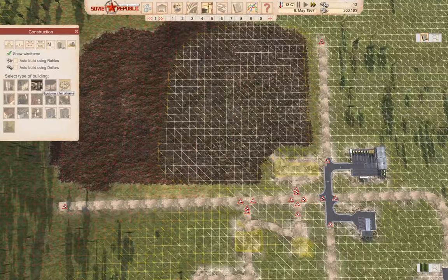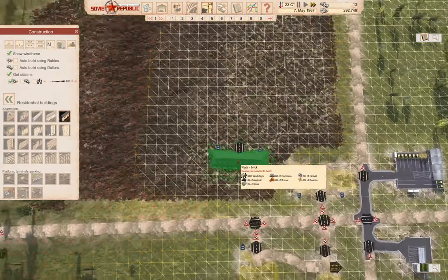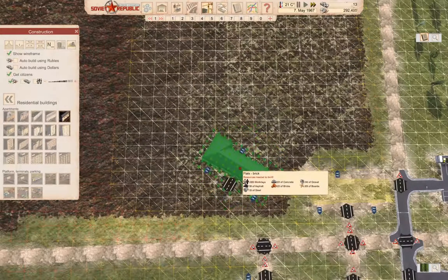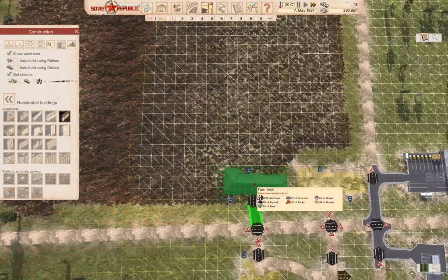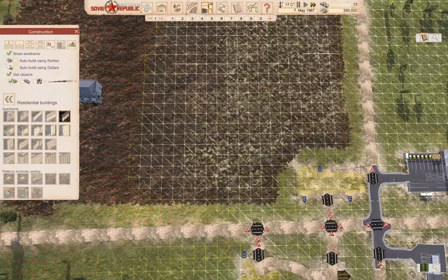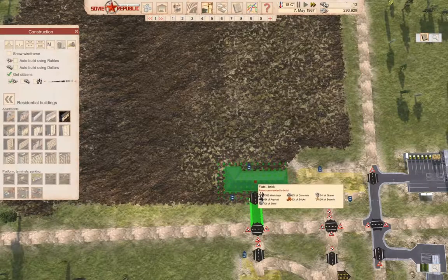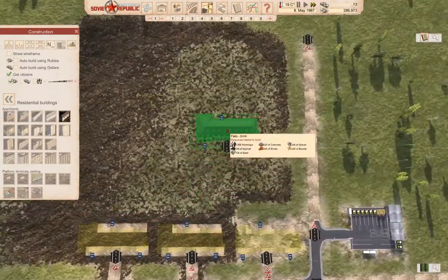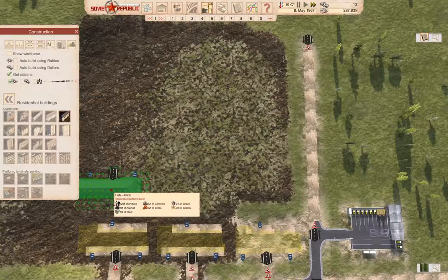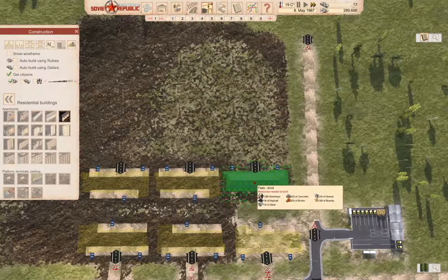Now we can go back over here — residential, our flats. We can turn it around. Turn off the wireframe. We can put one there and another one here, and a couple here.